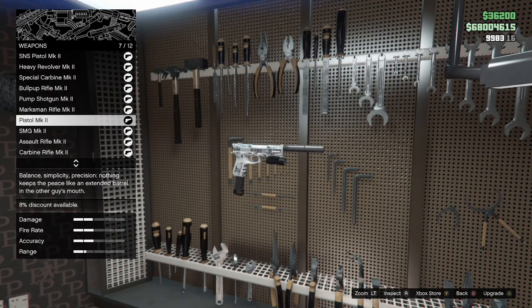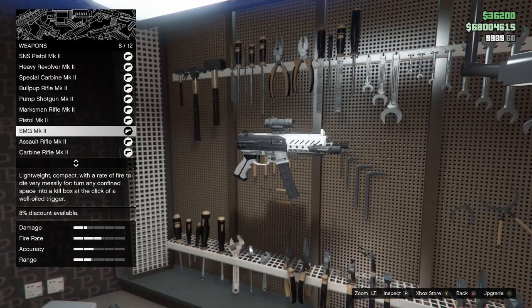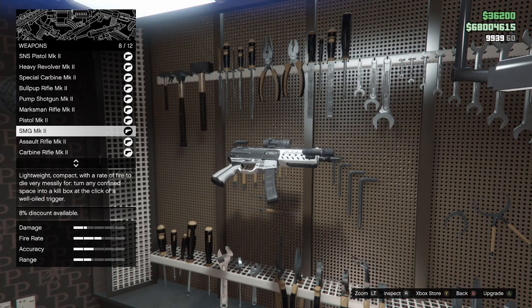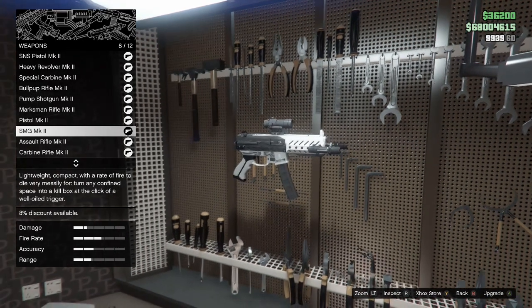Moving down, we have the Pistol Mark II — I don't really use this weapon, maybe once or twice, but never online, so we're going to skip over that one. For the SMG Mark II, we're also skipping this as I don't use it often. In my opinion, the AP Pistol is 100% better than the SMG Mark II, and that's not even the Mark II version.